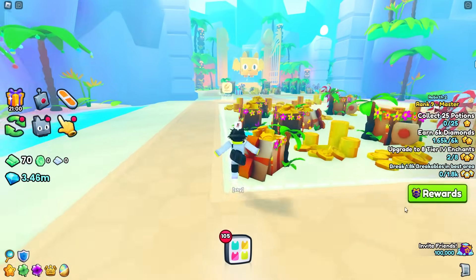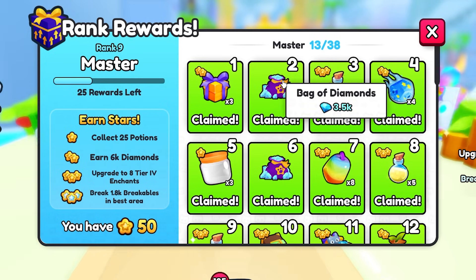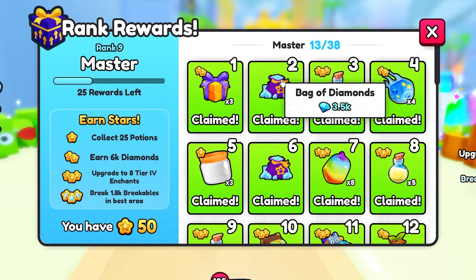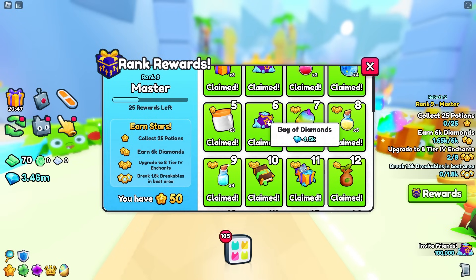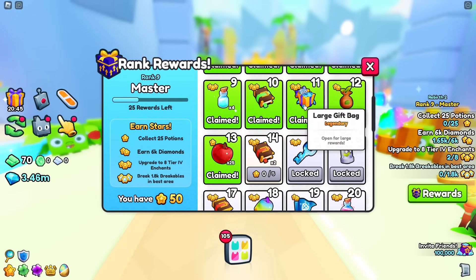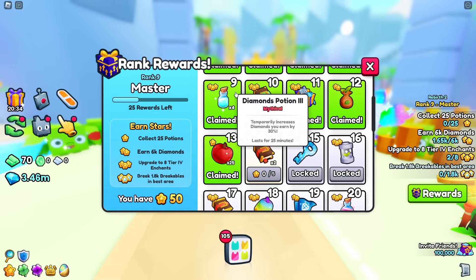You can get a lot of diamonds by doing your rank rewards. Rank 9's second reward gives you 3,500 diamonds, which is actually insane. There's more diamonds right here — 4,500 diamonds. And then these large gift bags also give you diamonds along with other stuff that can help you get more diamonds. There's a diamonds potion 3 in there too — these rewards are actually insane.